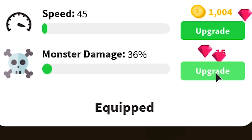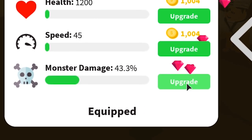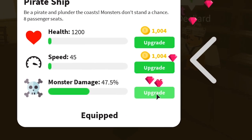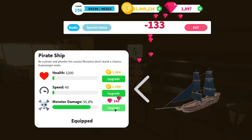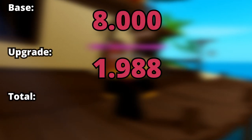The Pirate Ship has a passive that, when not upgraded, gives you 20% more damage output from your spears. But when you upgrade it all the way to the max, it will give you 50%, which is quite a big increase. The problem is that upgrading this to the max will cost you 1,988 more gems.